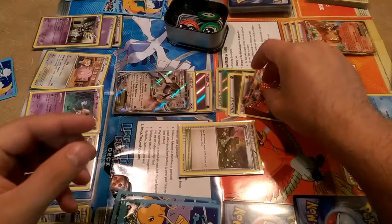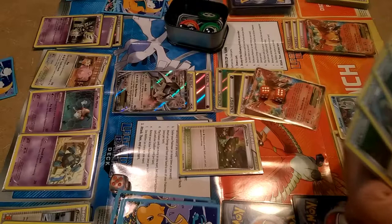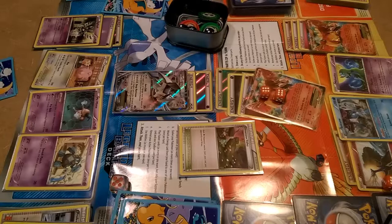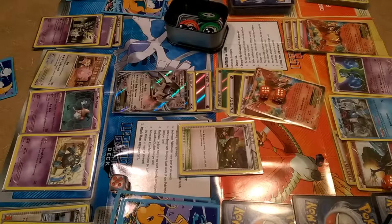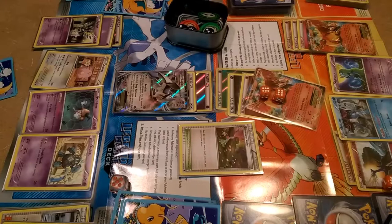Now it is Ho-Oh's turn, and he is excited about it. We got Moltres — we'll go ahead and bench that. What we need now is a different type of energy. Rainbow Burn does 20 damage plus 20 more damage for each different type of basic energy attached to Ho-Oh. Right now he does 80 damage, but we can bump that up. We want to probably keep it to 80 damage, to be perfectly honest.